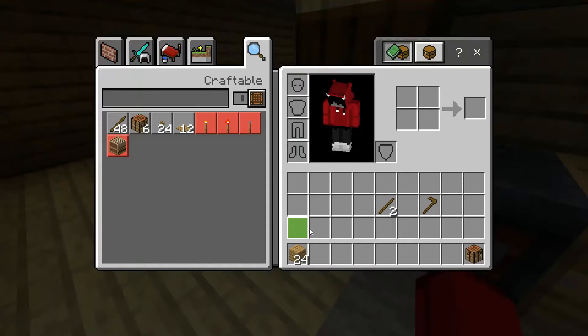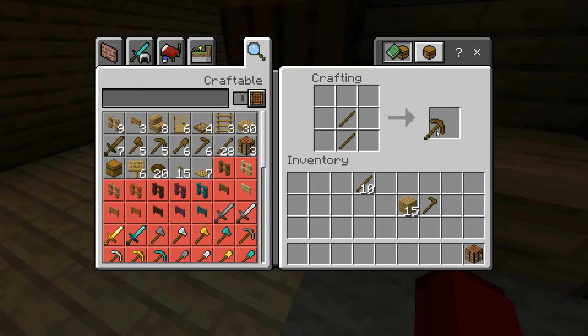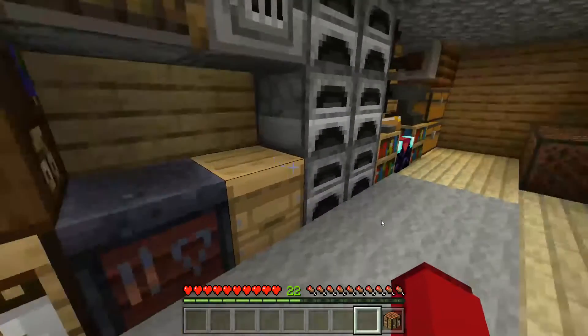So you can craft logs into sticks, which can then be crafted into the handles for tools like a pickaxe, a shovel, an axe, and for a sword it's unique — you only need one stick. So you can do all of that.